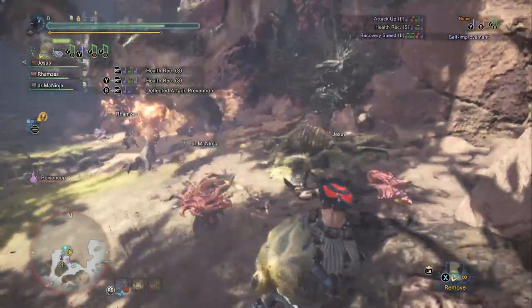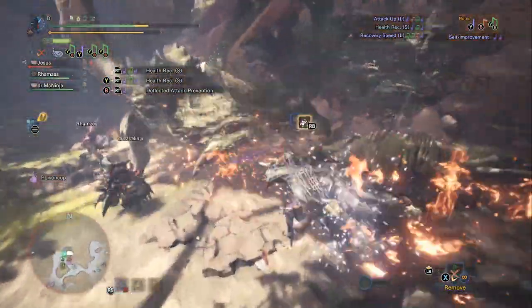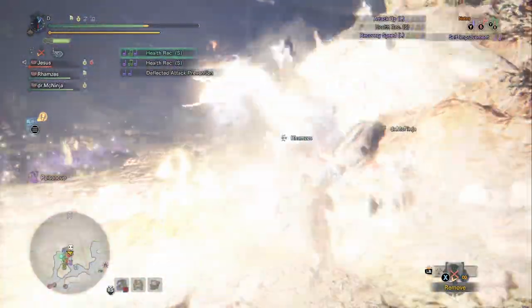It has one of the best looking weapon models in the game for hunting horns. The head of the hammer appears to be a drum with furs around it, and it has a nice drum beat when you're actually using a buff.